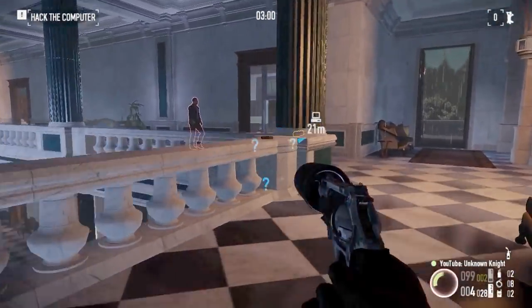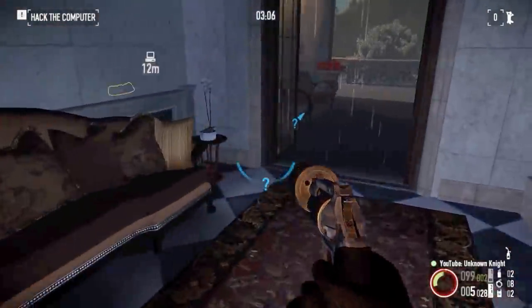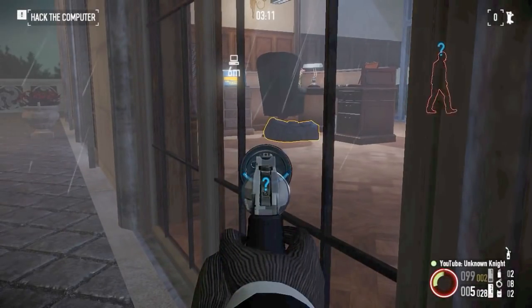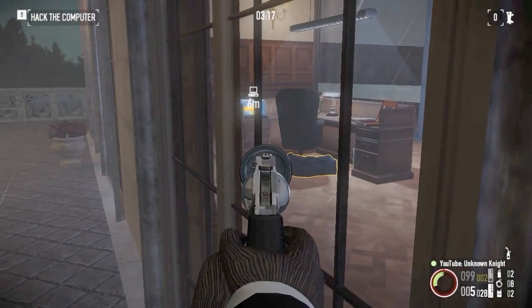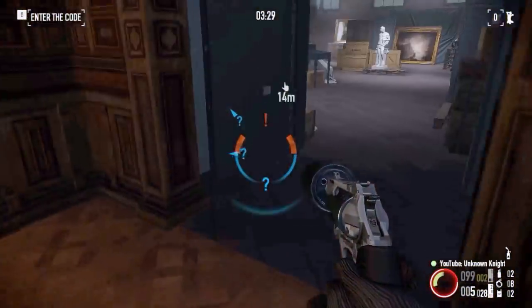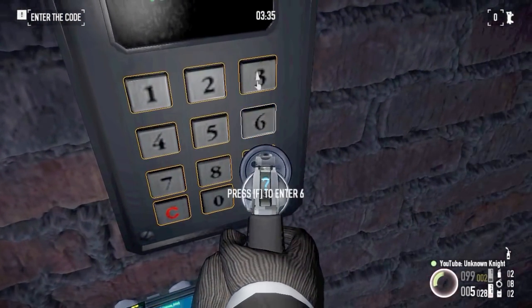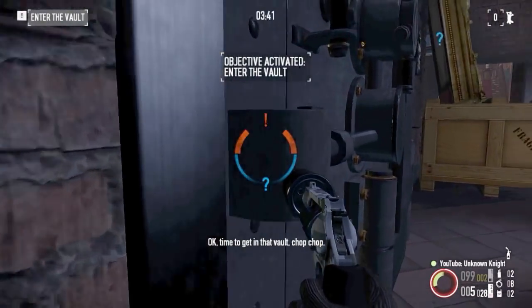There's a guard there. You should be able to see the code. Get it and go open the vault. Take care to enter the correct code. Okay, time to get in that vault. Chop chop.